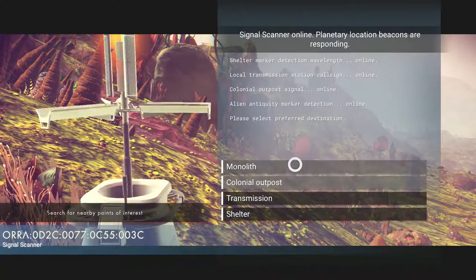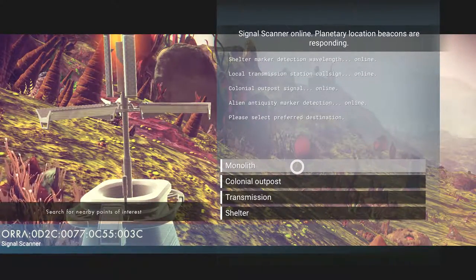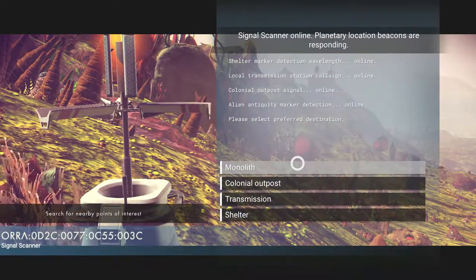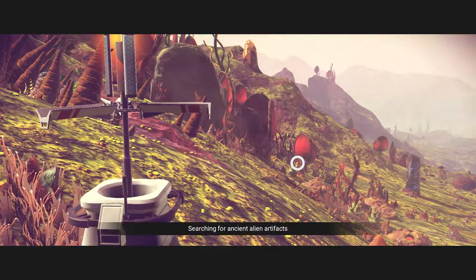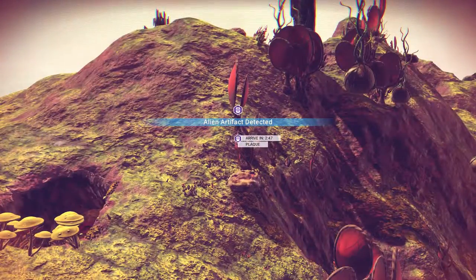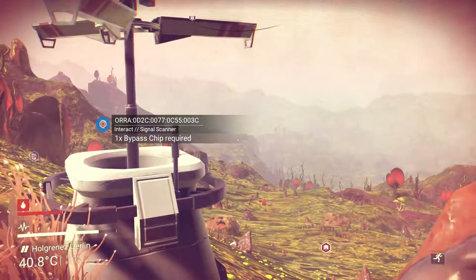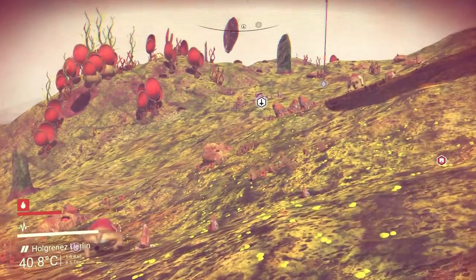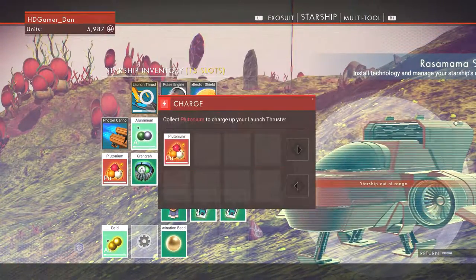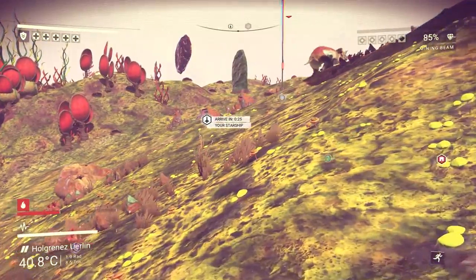Shelter marker detection online, local transmission station online, alien antiquity marker detection online. I'm searching for ancient alien artifacts - alien artifact detection, oh wow that's awesome! Two minutes away - oh that's cool, so we can actually search for things using that scanner. I don't think we've - oh we've got 38% charge, we can actually charge it back up. Let's get that full, we can take off. Let's just fly over there since it's a lot easier than running a long distance.